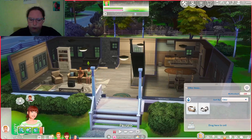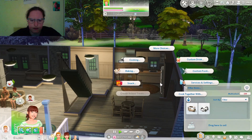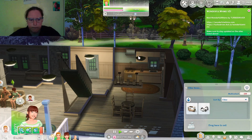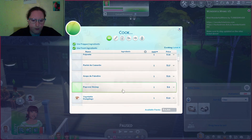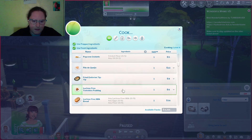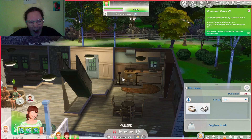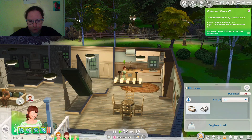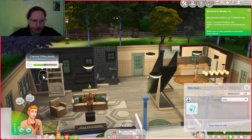I turned off Autonomy so I could get this child aged up here real quick to toddler. I think it's going to be under here. If things will load properly — thank you. Where's the cake? There we go, a hamburger cake. Oh yeah, I could just age this kid up like this. I forgot about that. Hey Travis, you want to age up Cynthia?